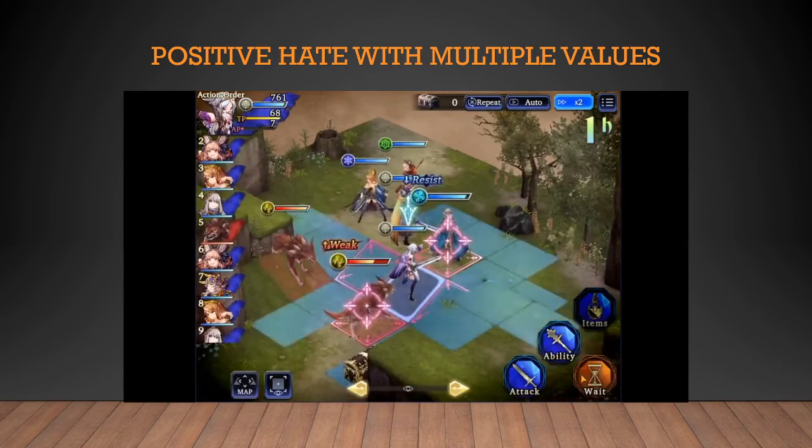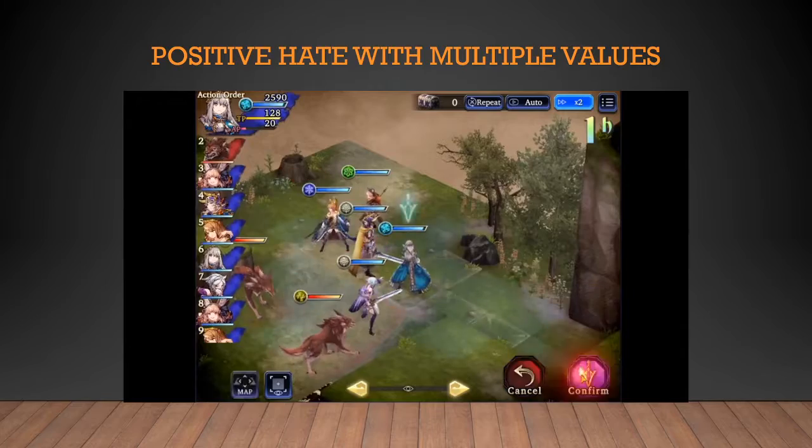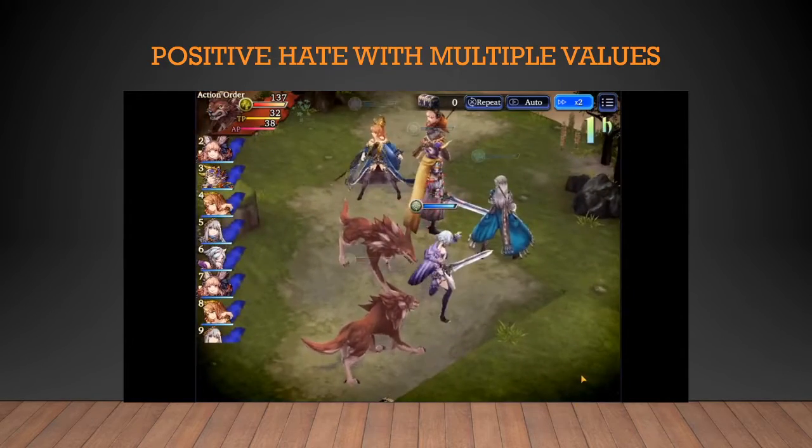I hope this sheds some light on the discussion of how having multiple units with hate in your party is handled by the enemy AI. They will target the one that has the most hate; however, if they have similar hate, they will attack the one that will take more damage in general.